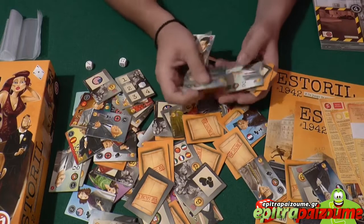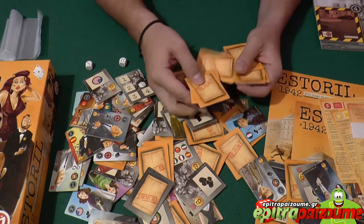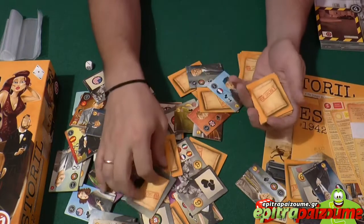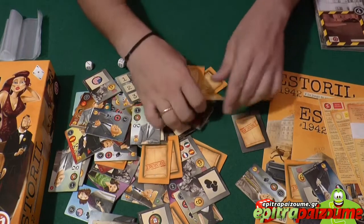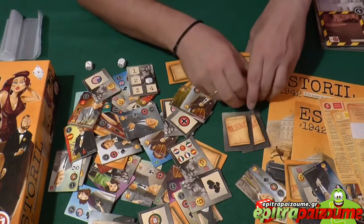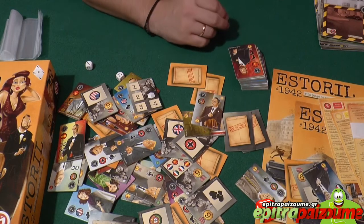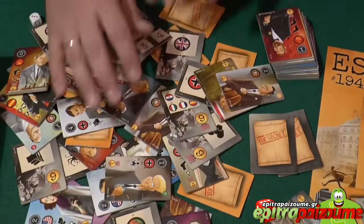Besides the tiles for the locations, we have all these spy tiles. There are quite a lot of them, and I didn't have to punch any punch board — they come already pre-punched. This is a different color backing, maybe for the starting ones or something like that. Look at how many I have in my hand and how many more are here. I'm going to zoom in to close this unboxing video by showing you some of the very funny and thematic art of the spies.